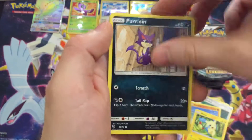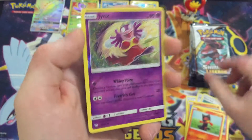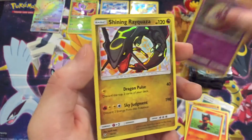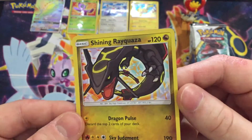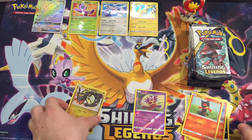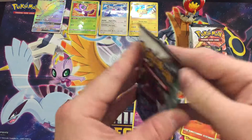First pack: we got Minccino, we got Purrloin, Larvesta, Litten, blue reverse Jynx — pretty nice. And we got a Shining Rayquaza! The birds are back — what is up?! That is a spicy pull. I was hoping for something good right out of the gate and we got it. That is a great pull right off the bat.